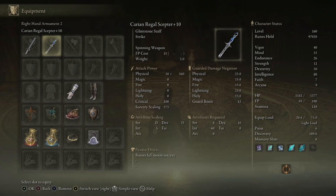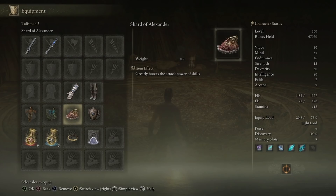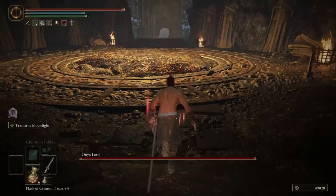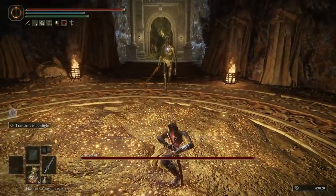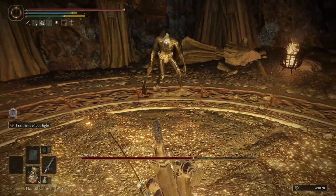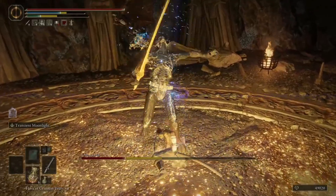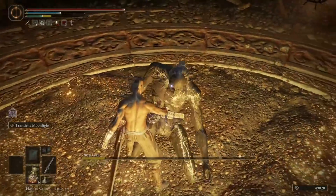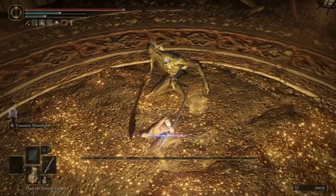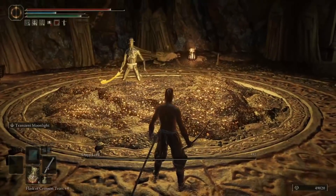Ranked 3rd on my list is another katana, the Moonveil Sorcerer build. Now it was hard to separate these two builds, as Moonveil actually does the lowest realistic damage per hit of 1281. But the reason I think it earns its spot at number 3 is it is an int build, meaning you have every sorcery in the game at your disposal. Not only that, Moonveil has a lot further range than the Rivers of Blood, making the playstyle a little easier, also doing incredible poise damage even after the nerf, so you can stagger bosses and get in critical hits for extra damage.